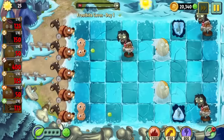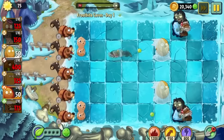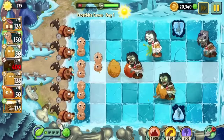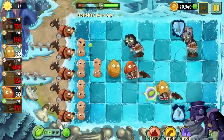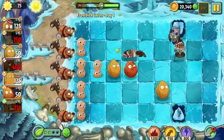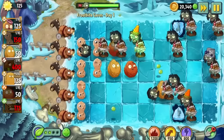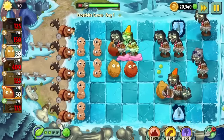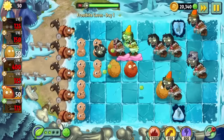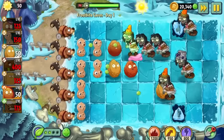Day 1 of Frostbite Caves introduces us to the first and much less frustrating world gimmick: the sliding tiles. I really like these — I've never actually played this world before, as I originally stopped playing around the time Dark Ages was the newest world. So this is all new to me. I found the sliding tiles really made for some interesting level designs. I'm not really sure what the tiles were supposed to be thematically — maybe drifting glaciers. Peanut spam was able to carry this level, but that may well be the last time I'm ever able to say that.